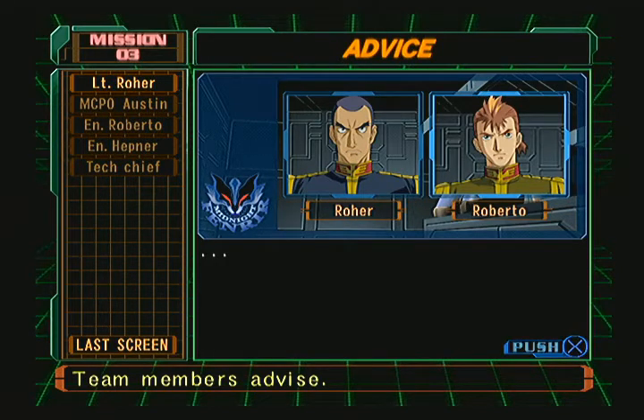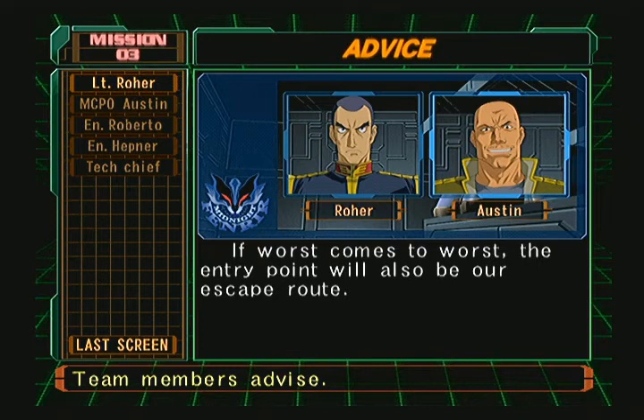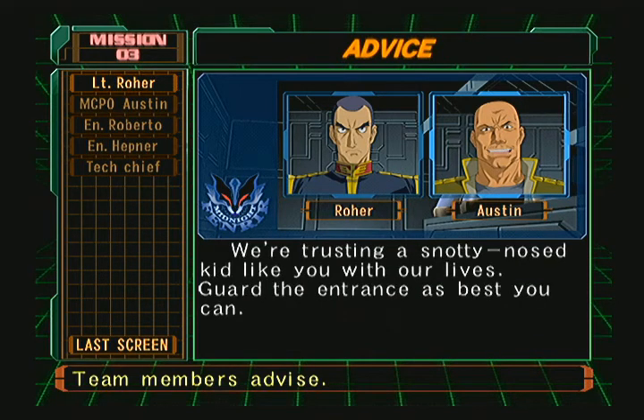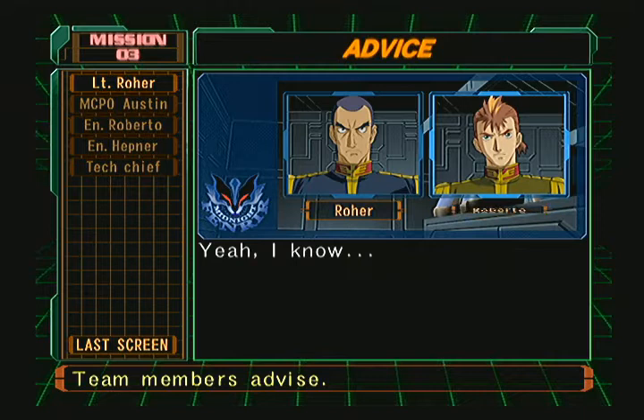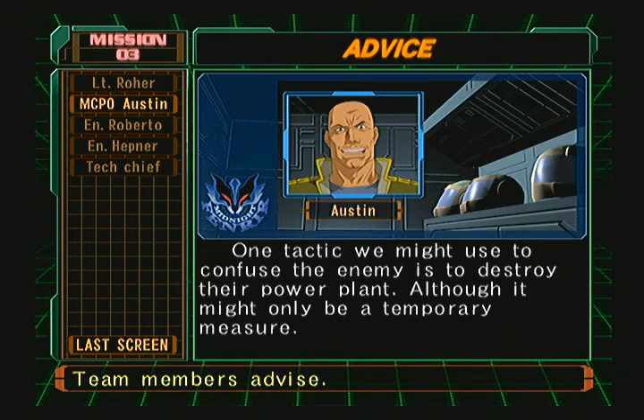Although if we did stay together, it would increase our firepower. The other reason is that we have a short time limit with this mission, since it's vital that we secure the core facilities intact. Matt and I will go as a team to the interior — Nikki should secure the entry point. If worst comes to worst, the entry point will also be our escape route. We're trusting a snotty-nosed kid like you with our lives — guard the entrance as best you can. Your job for this mission is to survive. Try not to forget that. So basically, I think they said: don't take that guy.